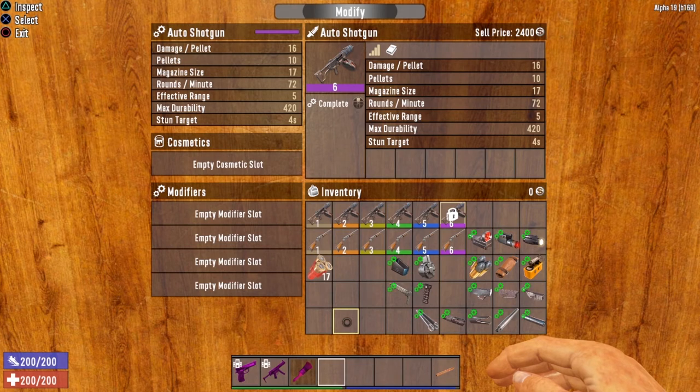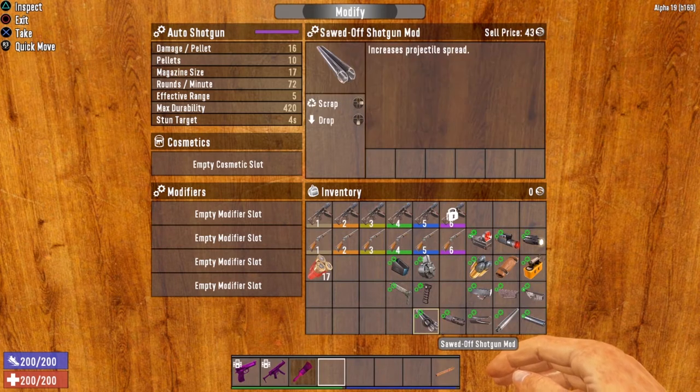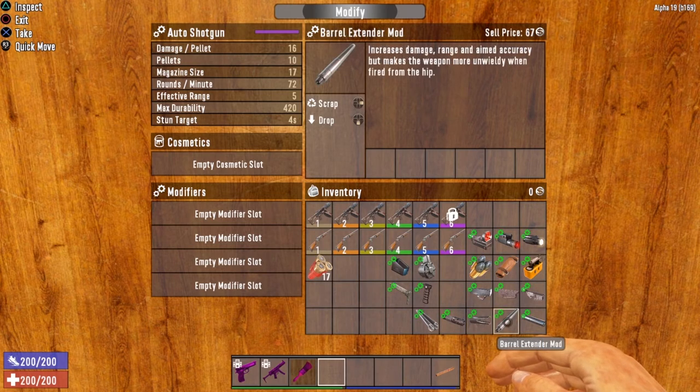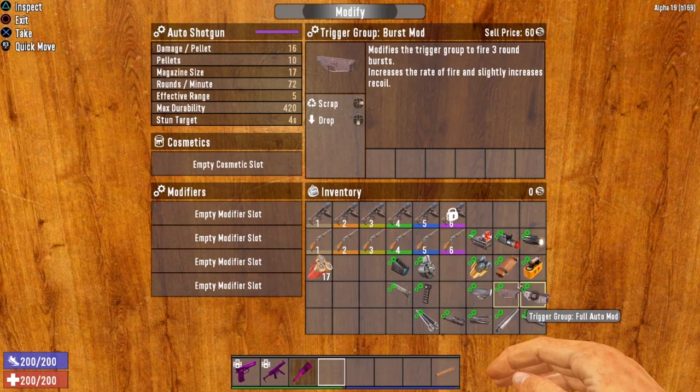Let's take a look at all the modifications you can make to the Auto Shotgun, starting with barrel modifications. The sawed-off shotgun mod increases projectile spread — not recommended, as the spread is already wide enough. The shotgun choke tightens the spread, which is very useful. The duckbill mod makes your spread pattern very wide and not very high. The barrel extender increases damage range and aimed accuracy but makes the weapon more unwieldy from the hip — great if you're aiming down sights. The silencer suppresses sound but is generally not recommended for the Auto Shotgun.